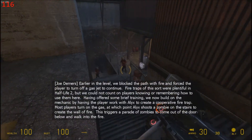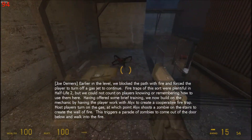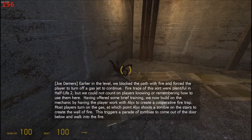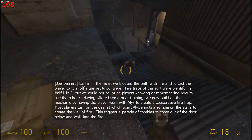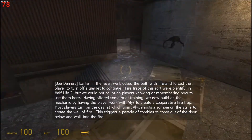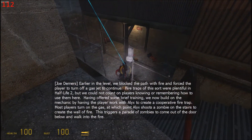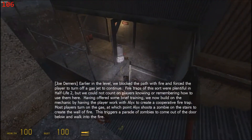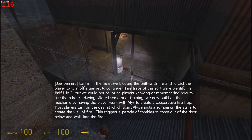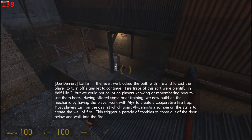Earlier in this level, we blocked the path with fire and forced the player to turn off the gas jet to continue. Fire traps of this sort were plentiful in Half-Life 2, but we could not count on players knowing or remembering how to use them here. Having offered some brief training, we now build on the mechanic by having the player work with Alyx to create a cooperative fire trap. Most players turn on the gas, at which point Alyx shoots a zombie on the stairs to create the wall of fire. This triggers a parade of zombies to come out of the door below and walk into the fire.